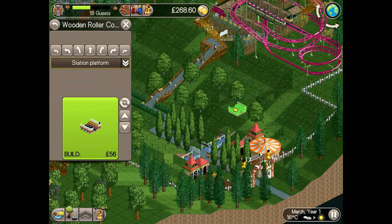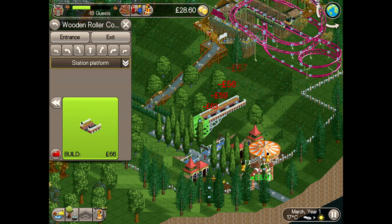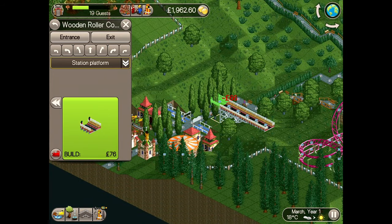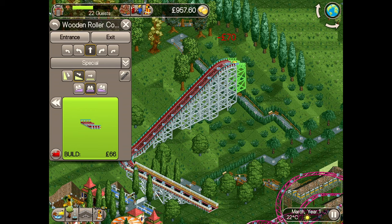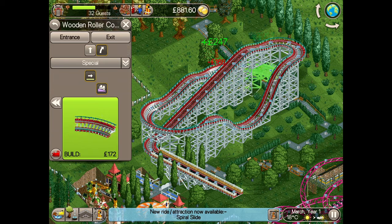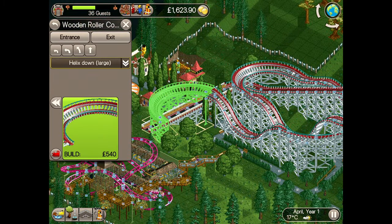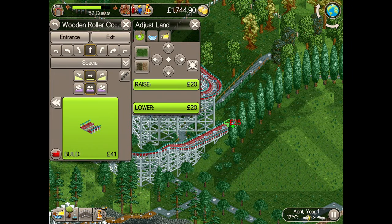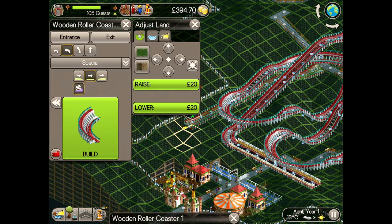The only other roller coaster available at this time is the wooden coaster, so I'll build a custom one sticking close to the park entrance. I'll build the station as a bridge across the main pathway. We turn into the park and climb up ready for the first drop, which heads back towards the entrance. As with any good wooden coaster, there will be plenty of drops, and it will weave in and out of itself to create a fairly compact design. I'll add an underground section for good measure before bringing the tracks back over the main pathway near the entrance to complete the ride.